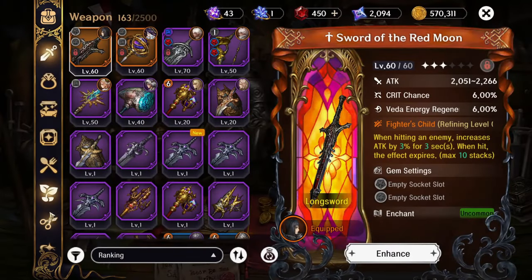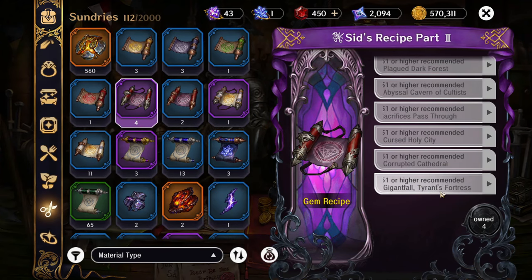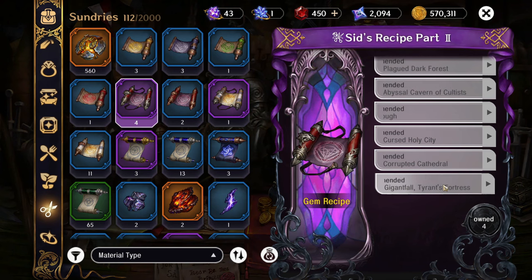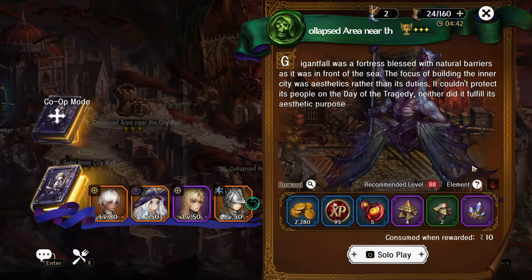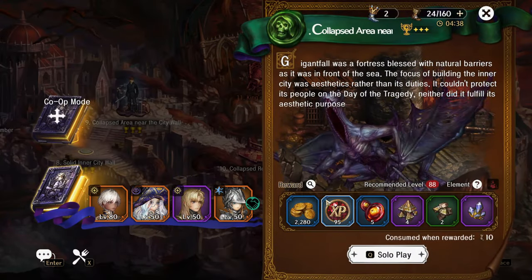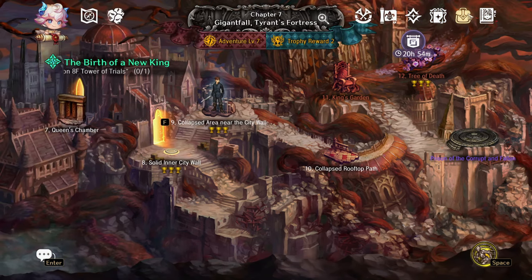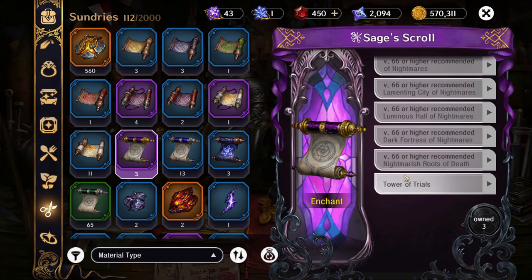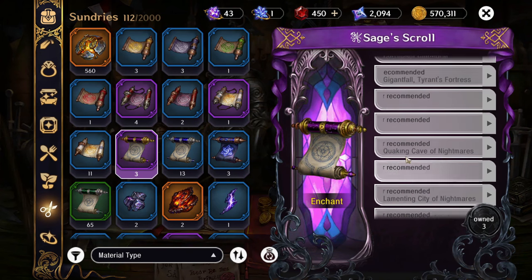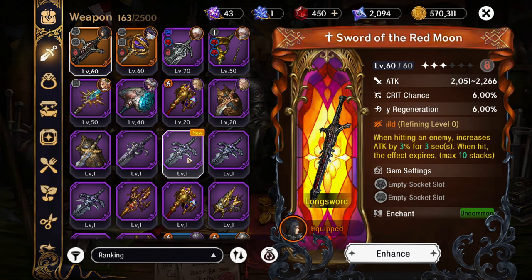So to recap: sage scrolls drop at stage 7-9, light and dark gem recipes are at stage 7-1, blood scrolls at stage 7-8. Let's look at more materials — clicking the survival gem recipe brings us to stage one. And clicking the save scroll drags us to 7-9, as expected. So that confirms the theory.